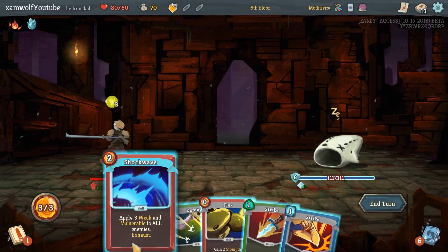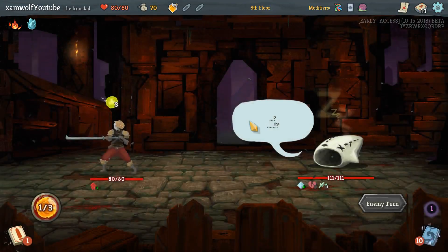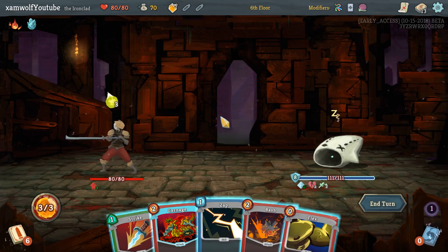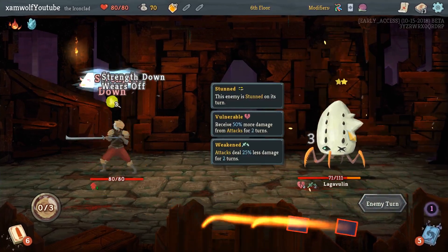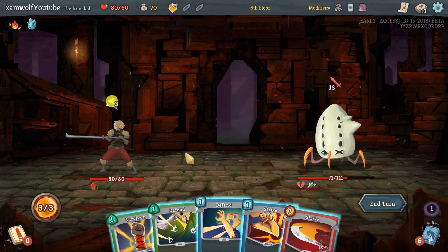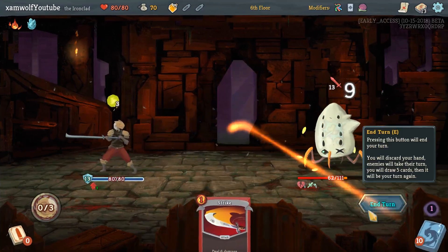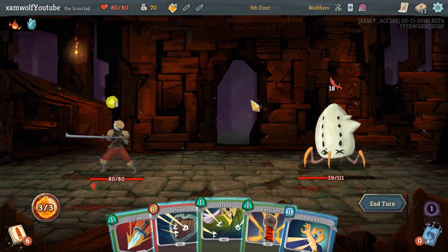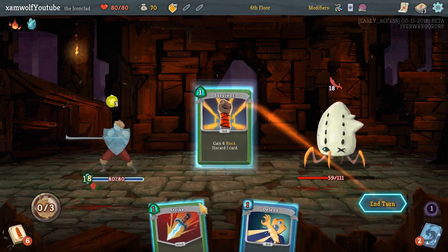I want to wait for Shockwave — there it is. Next turn we get there. Give me something good — that is really good! Amazing start: 40 damage still in the first turn. Eight, thirteen, and we still get a hit in there. It's taking 18 sadly because the vulnerable runs out. This is 18 block — are we going for the perfect? Yeah we are.